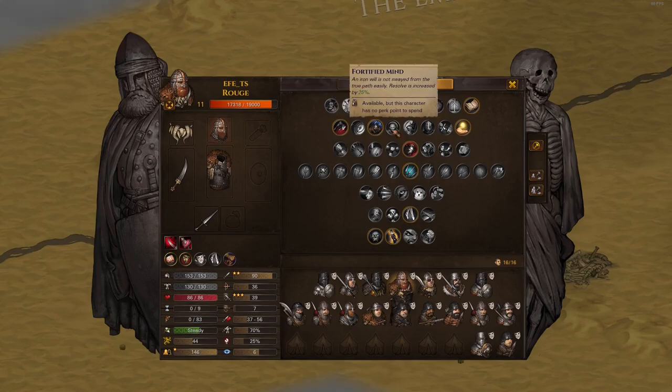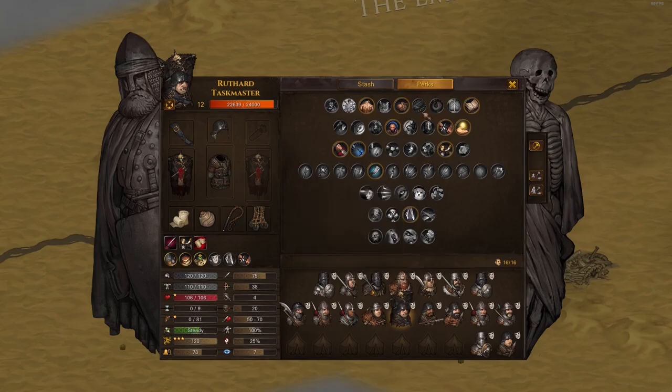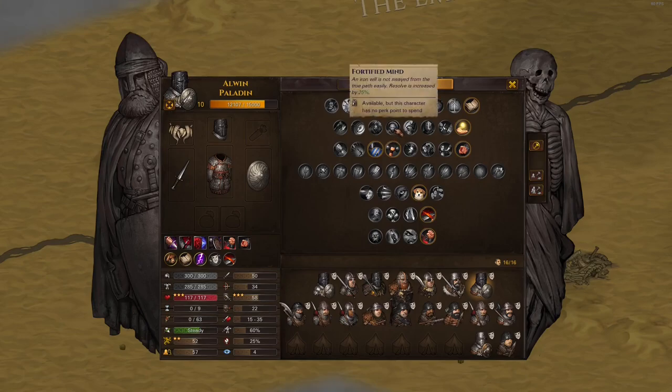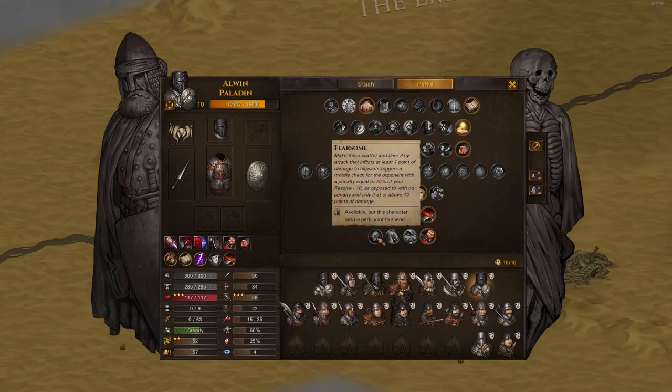Fortified Mind is a great patch-up perk if a bro is really good but sucks at resolve. You can just skip leveling resolve and take this if you can spare the perk. The Taskmaster always has it. If you want to make Fearsome very effective, take Fortified Mind because the higher your resolve, the better Fearsome works.